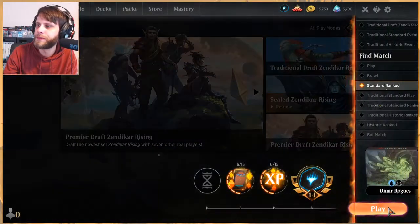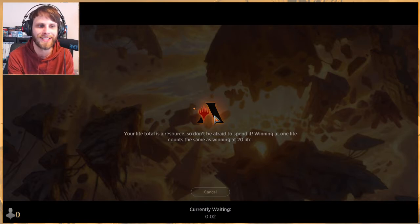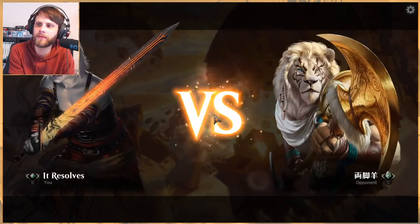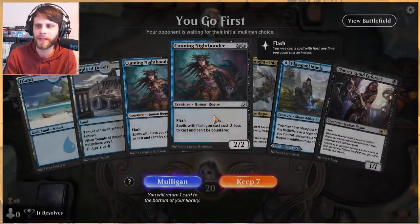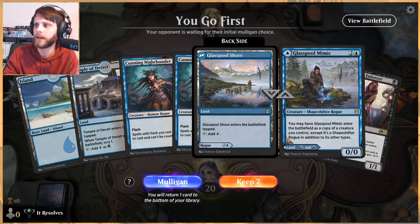What is going on guys? Welcome to part two of Dimir Rogues. Our very first list that we are trying out in standard was Zendikar Rising. Absolutely loving it so far. I think we've gotten three wins — yeah, we got three wins last time. That's pretty awesome. Really enjoying this deck though. It is fantastic.